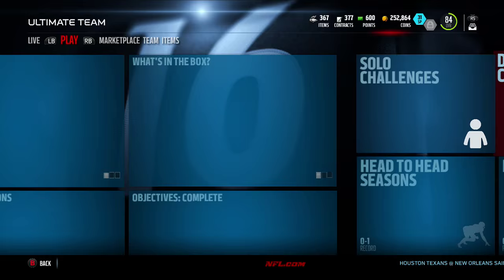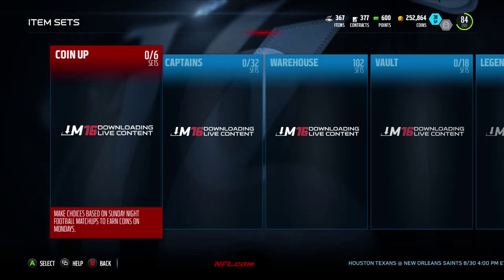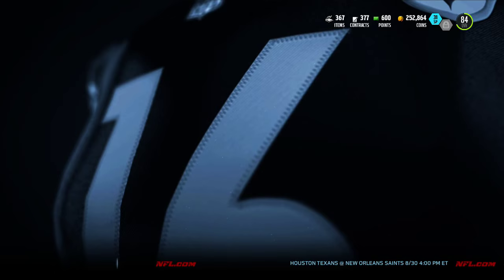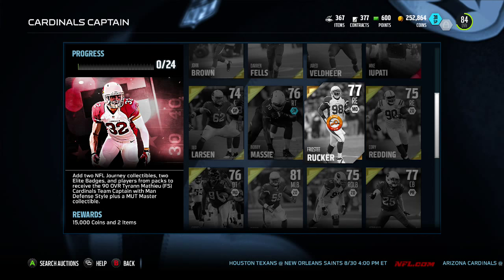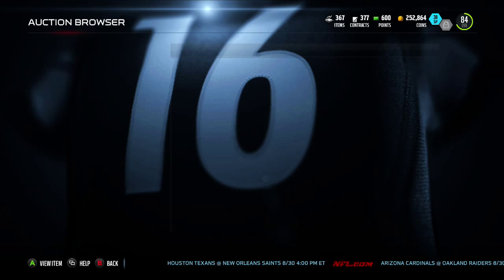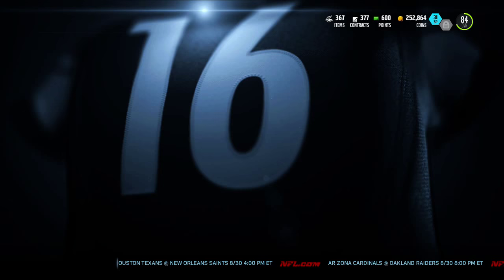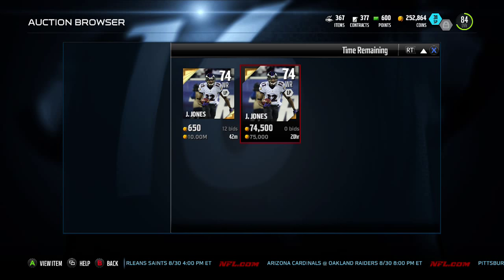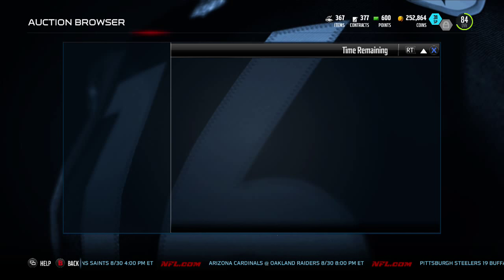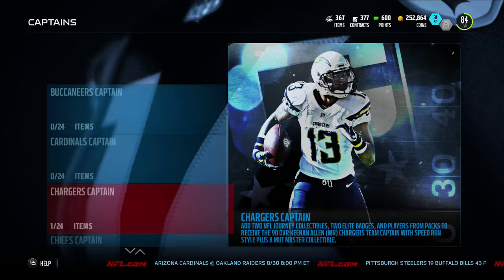Let me just show you an example. I'll go to Sets, go to the Captain Set for the Cardinals, and show you Ted Larson — the guy I pulled yesterday. Look, 76k! That's insane. There's one in every collection. Jacoby Jones is probably worth a ton of money — 75k, and he's a 74. There's a trend here. 74s are worth bank. Going to Chiefs Captain — Albert Wilson, 72, probably not as much.